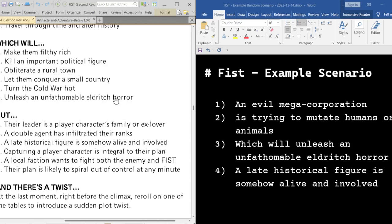I didn't decide which table to roll on for the twist — I will randomly decide. That's a four, so we're going to re-roll the late historical figure table for the twist. Their plan is likely to spiral out of control at any minute. Okay, that's interesting.